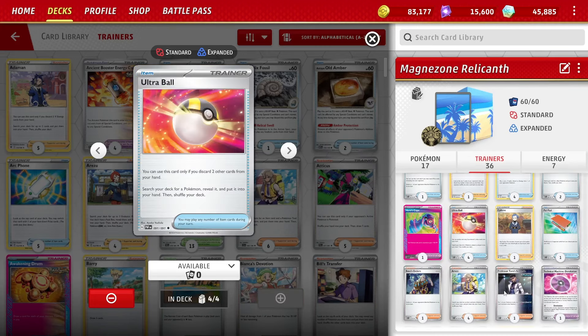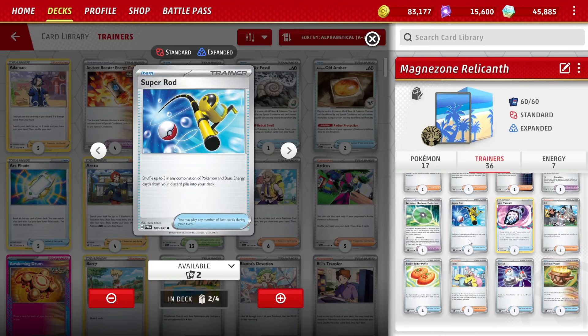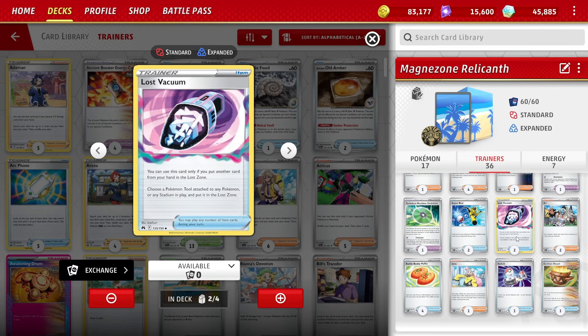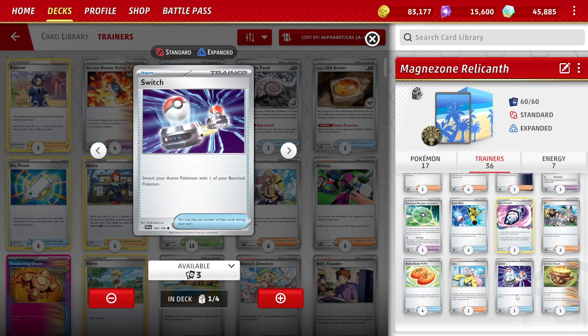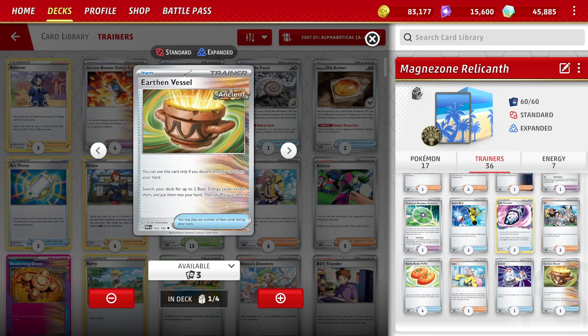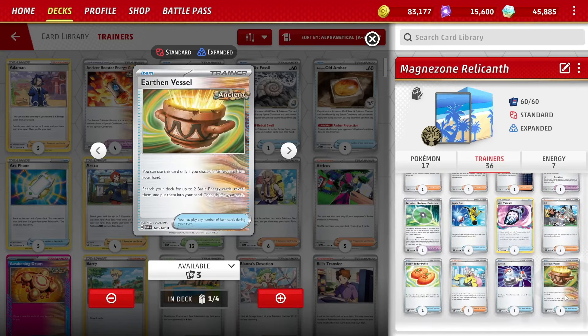Two Nest Balls to set up, four Ultra Balls for the evolutions we need. One Palpad to get back supporters. Two Super Rods to recover energies and Pokemon, since we're discarding things with Ultra Balls. Two Lost Vacuums - getting rid of a tool or stadium in play is very good. Four Buddy Buddy Poffins - all the basics except Relicanth are searchable. One Switch card, which the original deck didn't have but is important to have access to. One Earthen Vessel, which the original didn't include and the deck really wants it. With four Arvins searching for tools, we can attack for one energy - Earthen Vessel, often grabbed with Arvin, guarantees that energy. With one Earthen Vessel and seven energies, I'm setting up often enough.